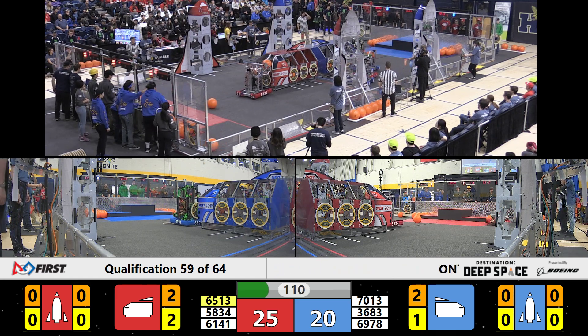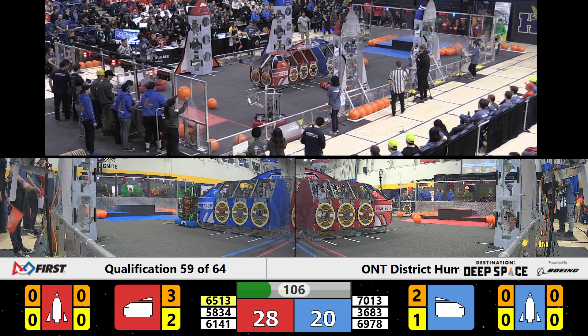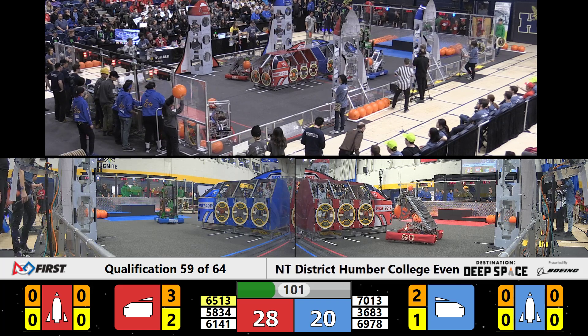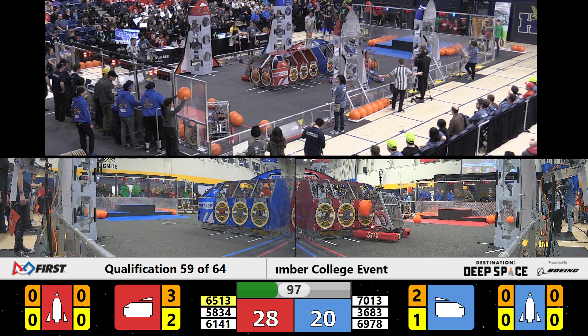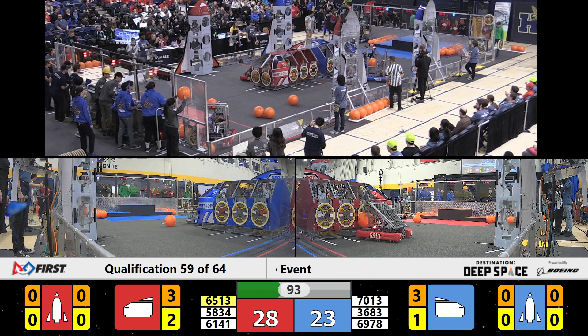Meanwhile on the blue lines, we've got Team 6978 with their green robot attempting to place a hatch piece, but it just seems a little bit off. Meanwhile, Team Dave has got a piece of cargo, but they seem to be in a traffic jam on the other side of the field. Lots of defense, a lot of people trying to be in the same space at once.